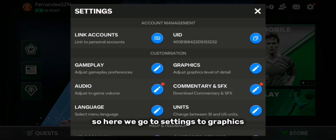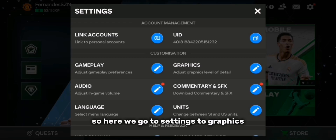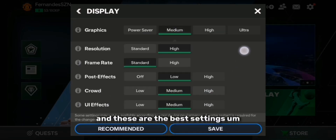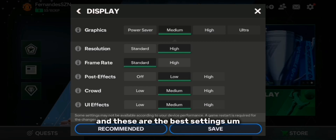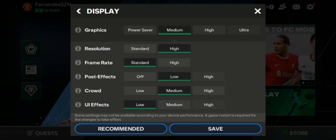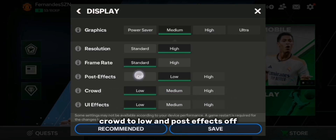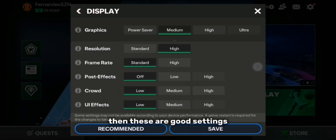Go to Settings, then Graphics, and then set it to Medium. These are the best settings: go to Medium, then set crowd to Low, and turn Post Effects off. These are good settings if your device isn't really that good.